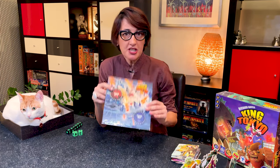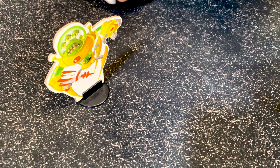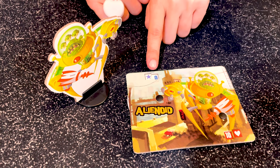Now let's look at how you set up the game. Start by putting the square board in the middle of the table. Players pick the monster of their choice — they're all the same, just different designs. Place it in front of you and take the corresponding monster board. Set the life points — the one with the heart — to 10, and the victory points to 0.